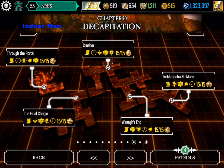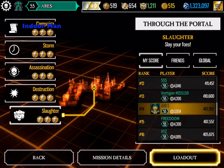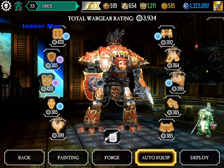I am playing through the Portal Slaughter in Chapter 10. This mission allows my Imperial Knight to wreak exceptional carnage on both the orcs and marines.